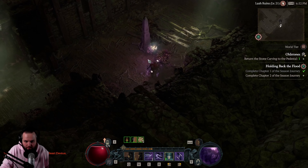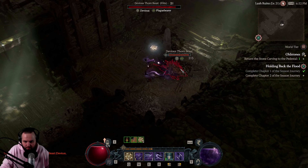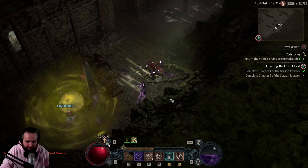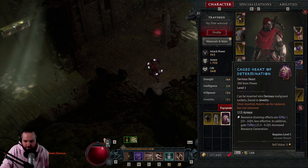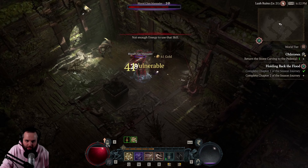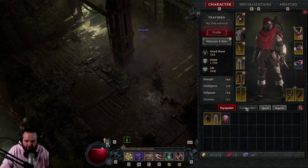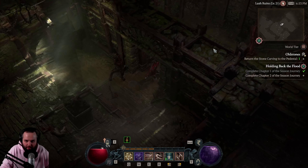Oh look, we got a malignant heart! I got wrecked. Let's see what kind of cage chart we got here. Cage Heart of Determination - it's one of the resource draining effects, gives you increased resource generation. Pretty much just getting the same hearts, nothing too great. I wonder if we can use these in here - no, I think we can only use them in the malignant tunnels.